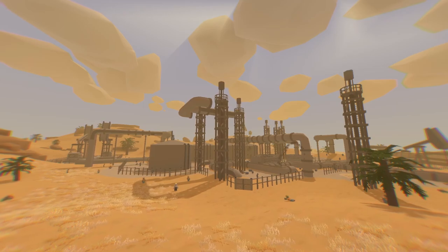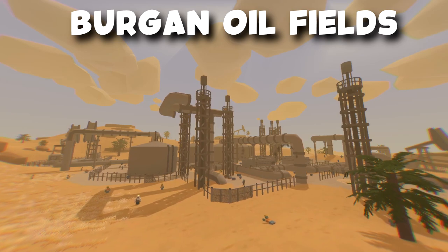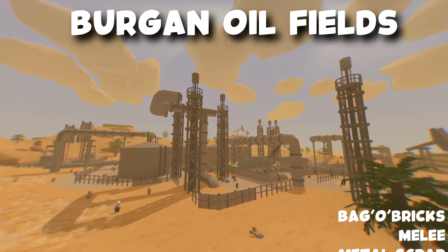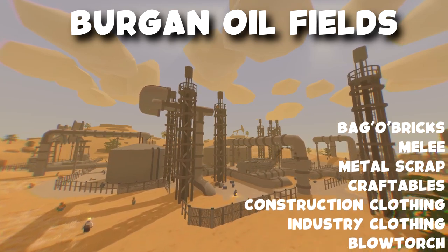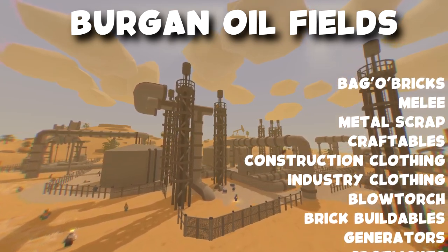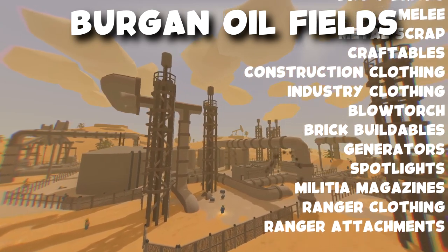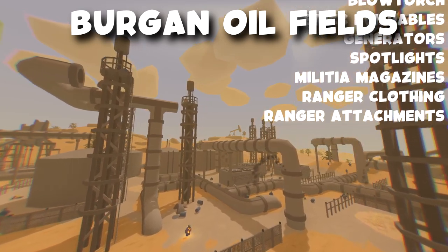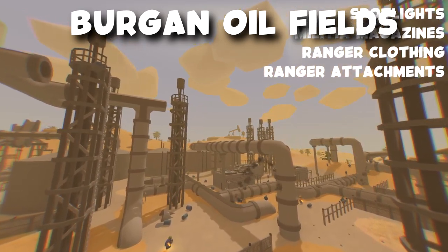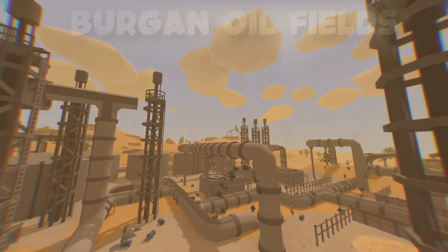Next we're going to go over to the Burgan oil fields, which is a construction site. Over here you could find bagel bricks which can be salvaged into normal bricks, melee, metal scrap, craftables such as rope and nails, metal bars, construction clothes, industry clothes, blowtorch, brick buildables such as brick walls and brick ramps, generators, spotlights, militia magazines, balaclavas, bandanas, ranger attachments, ranger ammunition, machete, and katana.